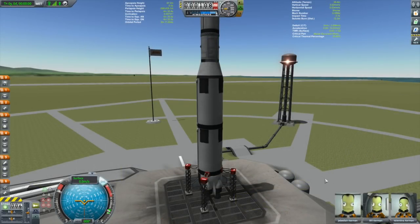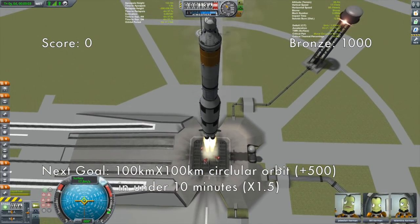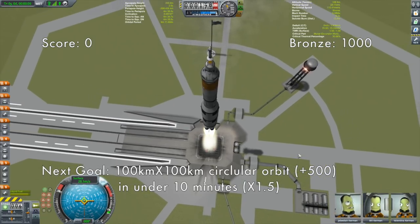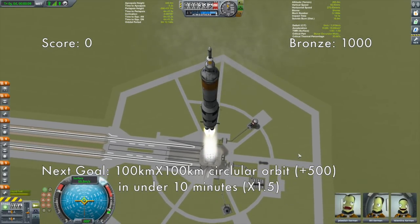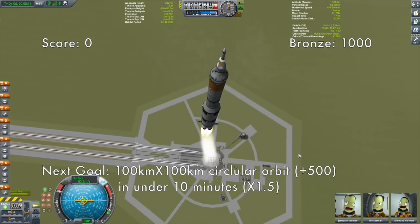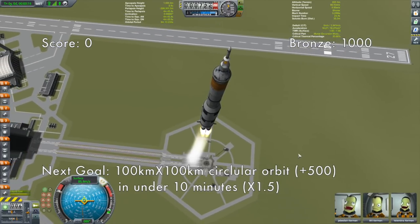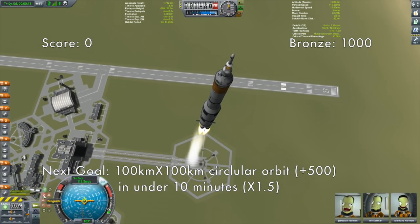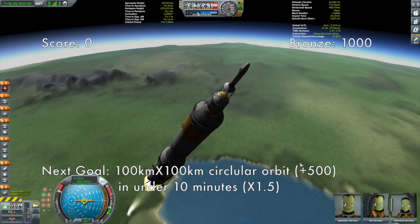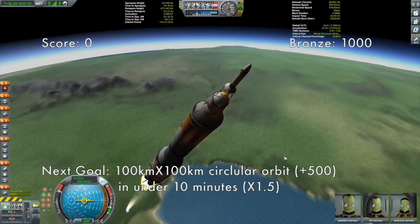SAS on, throttle up, and let's go. We are off. As you can see, we are leaving from the actual KSC, so we will be going into an equatorial orbit, unlike some previous missions where we launched from the alternative launch site. That will make our transfer out to the moon much more routine. We're targeting a 100 by 100 orbit.